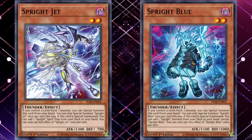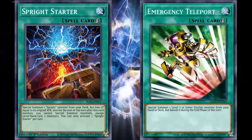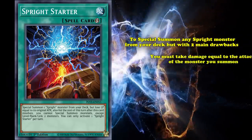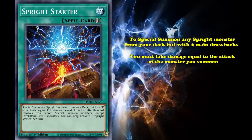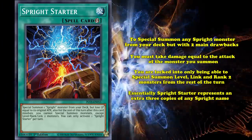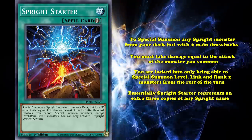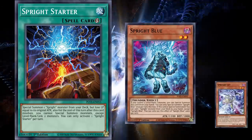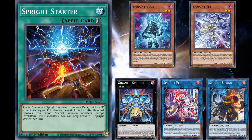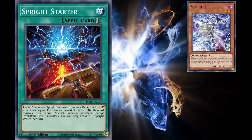If you're in need of an extra level 2 body, you might choose to grab Sprite Starter. Starter is a quick play spell card which acts as an emergency teleport for the archetype and is the third key to the Sprite engine, allowing you to Special Summon any Sprite monster from your deck, but with two main drawbacks. First, you must take damage equal to the attack of the monster you summon, and second, you're locked into only Special Summoning level, link, and rank 2 monsters for the rest of the turn. Essentially, Sprite Starter represents an extra three copies of any Sprite name, and you don't even need to control a level 2 monster for it to work, making it a one-card starter which provides enough material for any of the three Sprite Extra Deck monsters. Not every deck chooses to play Starter since it locks you in, so some decks will only play one copy as a Jet search.